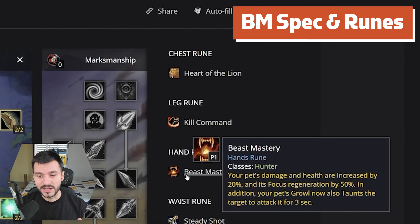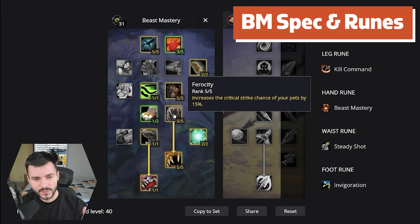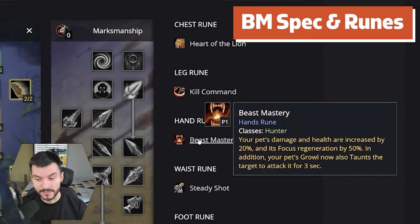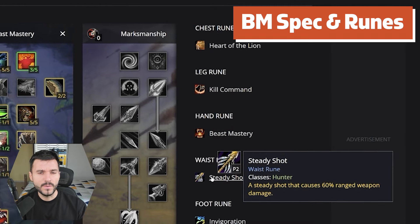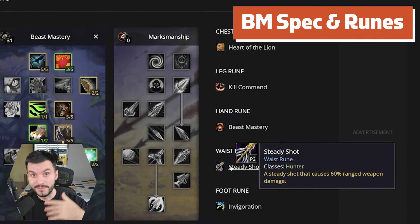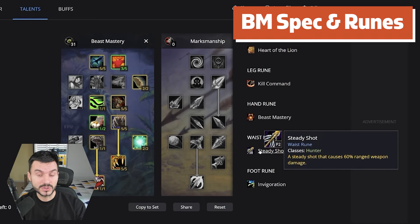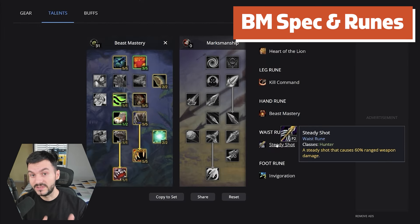For the Hand Rune we went for Beast Mastery — 20% extra damage to pet, Focus Regeneration by 50%. This scales with Unleashed Fury, Ferocity, Frenzy, Bestial Discipline, and Bestial Wrath. Beast Mastery Rune just got way more benefits compared to Phase 1. For the Waist Rune I went for Steady Shot — it's probably not going to cost a lot of mana since it does only 60% weapon damage, but if you have the epic gun this can do a lot of damage. The rotation is: one auto shot, one Steady Shot — it might even become a perma-spam. Then you can use the Chest Rune for Pet Critical Strikes instead of Heart of the Lion. This spec could also work with Expose Weakness, and I think there's a lot of potential, but first we have to test and see.